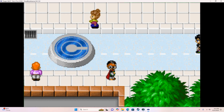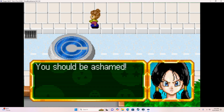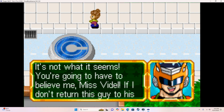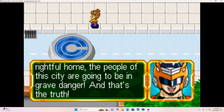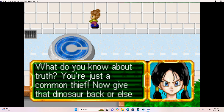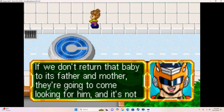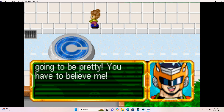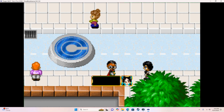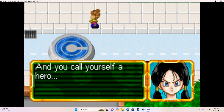Well, well, look who it is. It didn't take very long for you to show your true colors, did it, Mr. Saiyaman? You should be ashamed. It's not what it seems — you're going to have to believe me, Miss Fidel. If I don't return this guy to his rightful home, the people of the city are going to be in great danger, and that's the truth. What do you know about truth? You're just a common thief. Now give that dinosaur back or else — I'll have to take him back by force, Mr. Saiyaman.